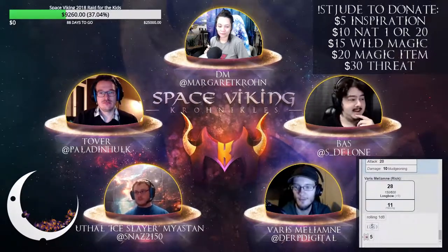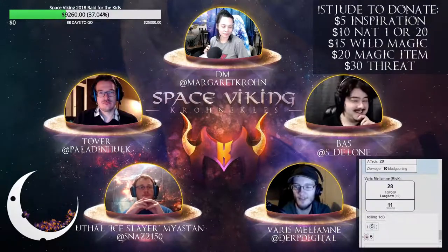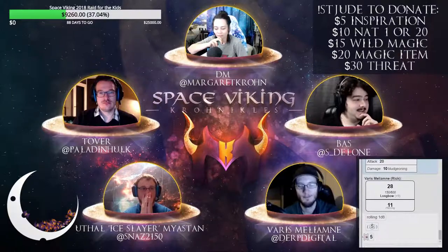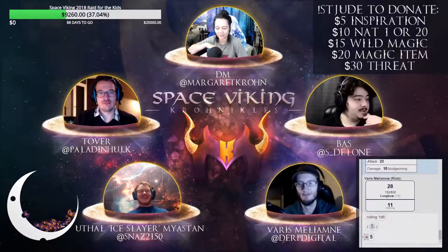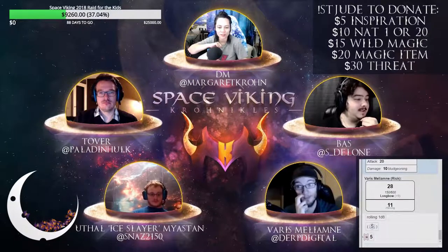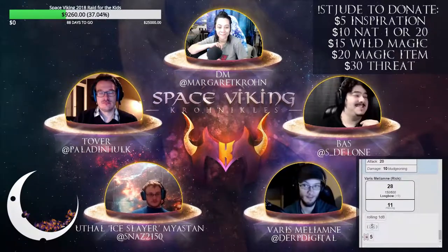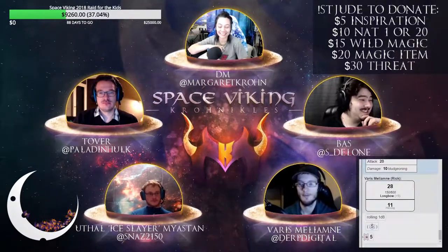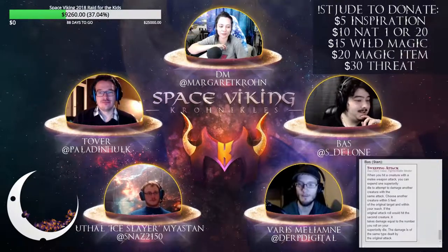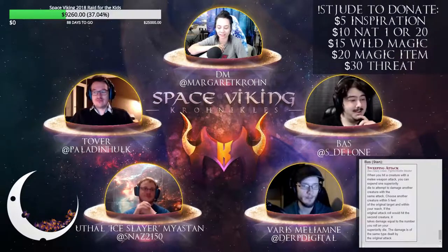Baz rolls a natural 20 on the smaller creature, and expends a superiority die to use Sweeping Attack - the first time he's actually used a fighter ability. The DM asks him to explain how it works for anyone watching for the first time.